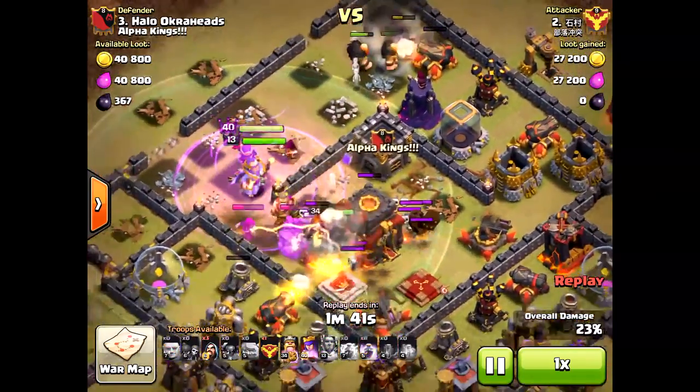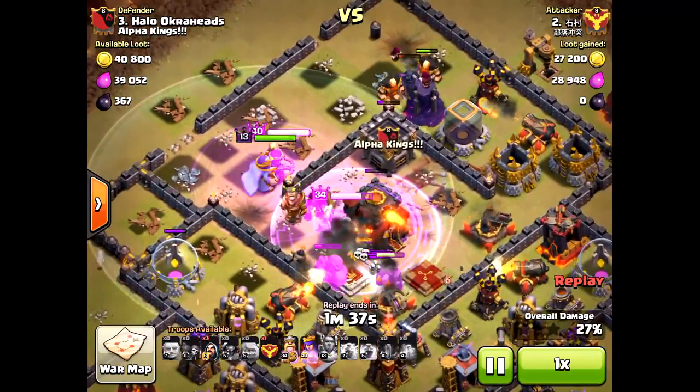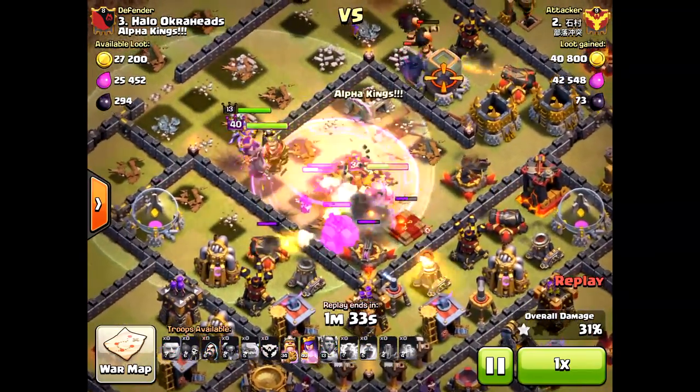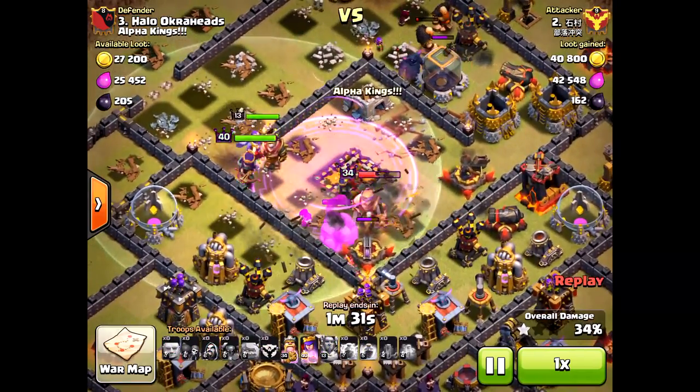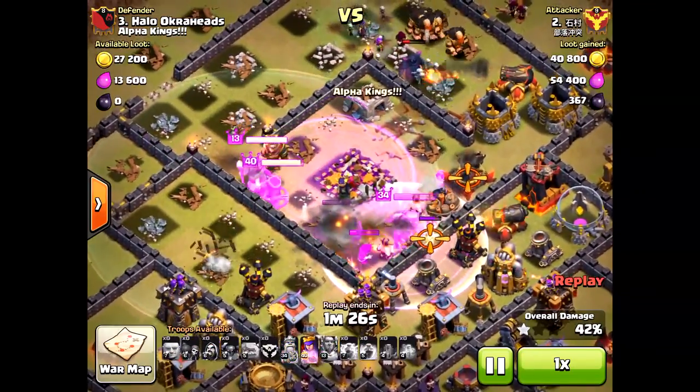There goes my Inferno Tower about to be destroyed. They are right on top of my Town Hall. This is not so good at all for my defense. Taking down that other Inferno Tower really hurts because now I don't have anything to take down these troops in the center.